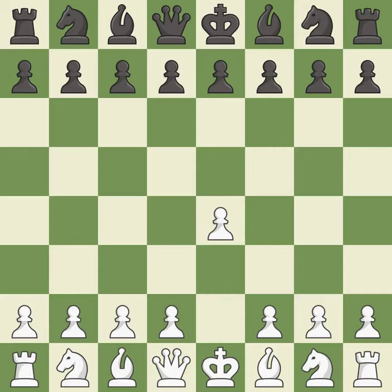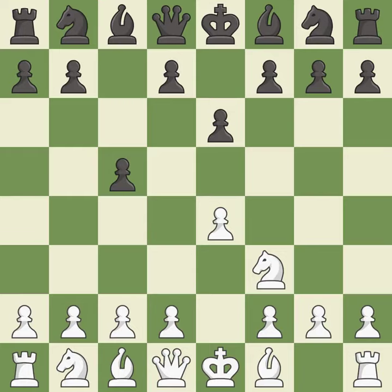Opening with the king's pawn controls the center and opens up the light-squared bishop and queen, often leading to sharp games. The Sicilian Defense controls the d4 square with the c-pawn. Nf3 develops the knight toward the center to prepare for a d4-pawn push, where the knight will recapture if black captures on d4. E6 creates an opening for the dark-squared bishop and opens a new diagonal for the queen.